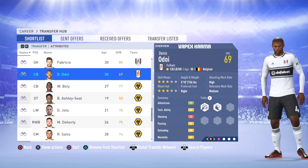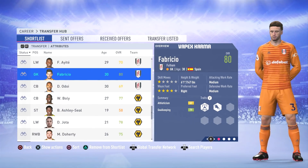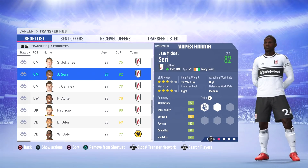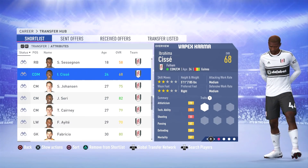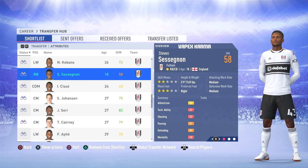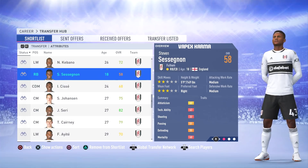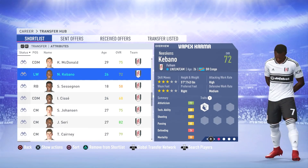Now moving on to Fulham player faces: Odoi (potential 69), Fabrizio (80), Ayete (70), Kani (80), Seri (83), Johansson (76), Sise (73), and Sessegnon (77). Importantly, this is Stephen Sessegnon — not Ryan Sessegnon. For some reason Ryan Sessegnon was not in the database, which probably means he hasn't got a real face, and that's the one everyone wanted to see.